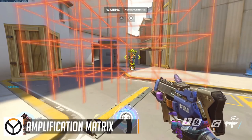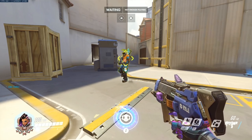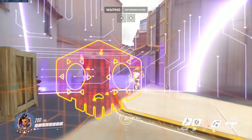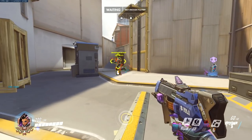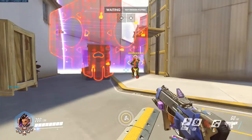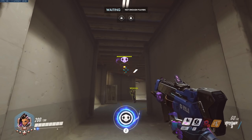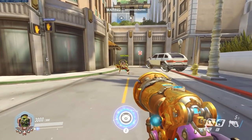We're going to be moving on to Baptiste's Amplification Matrix now, and there are a lot of quite interesting interactions to explore. The only thing that can actually destroy it in the entire game is Sombra's EMP, which will do so instantly. With Sombra's hack being one of the fastest ways to disable the Immortality Field as well, I do expect Baptiste's mains to grow to hate her.